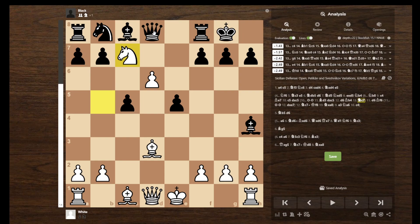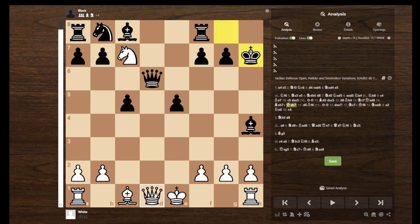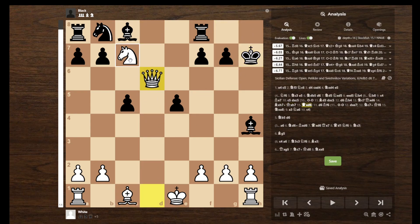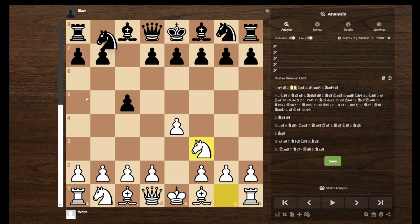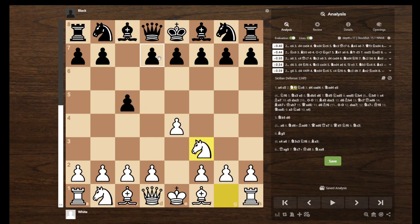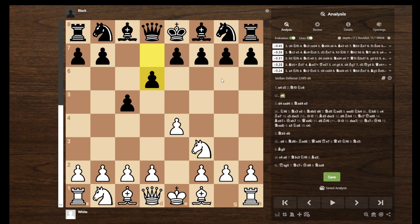And if you do reach this position, a trap you'll probably get is they think this is a free pawn. But then they get hit with Bishop takes, and you actually just win a Queen. And you're still going to win the Rook. Anyway, that was it for the Open Sicilian, and now it's time to move on to the D6 Sicilian, the other most common move.